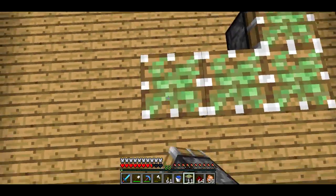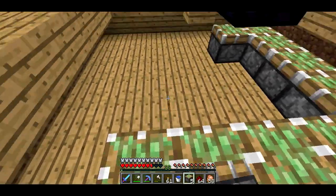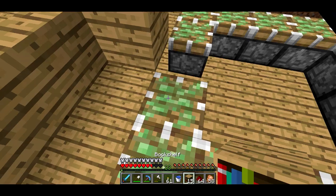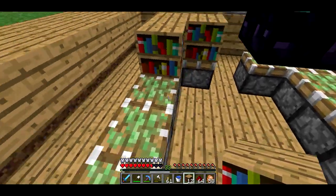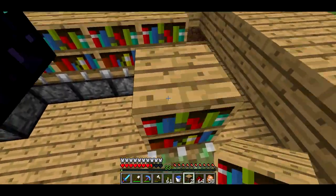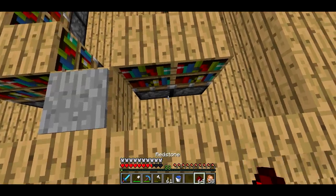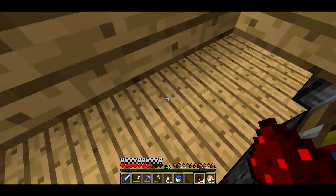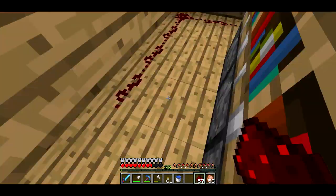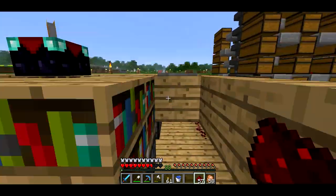I'm going to first put a sticky piston under each spot where I expect a bookshelf to be, sort of one block away from the enchanting table, and then I'll go ahead and put the bookshelves on top of those as well. The cool thing is that the bookshelves have the same texture on the top as all the wood around here, so it's going to blend in and look kind of cool. I'm going to use some delay on these pistons too, so that they don't all come up at once. I'll put a bunch of redstone dust around the edge to get the signal from the pressure plate all the way around.